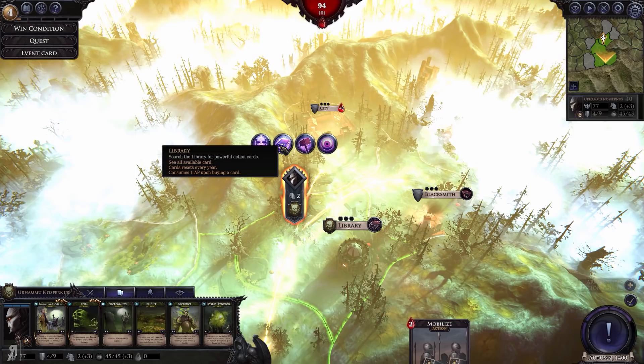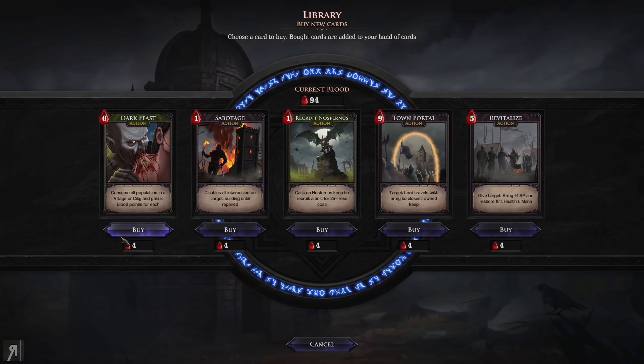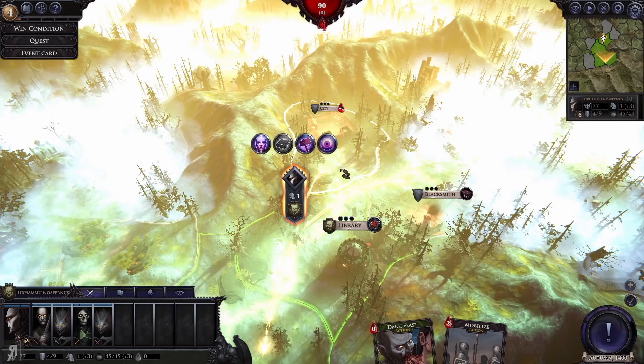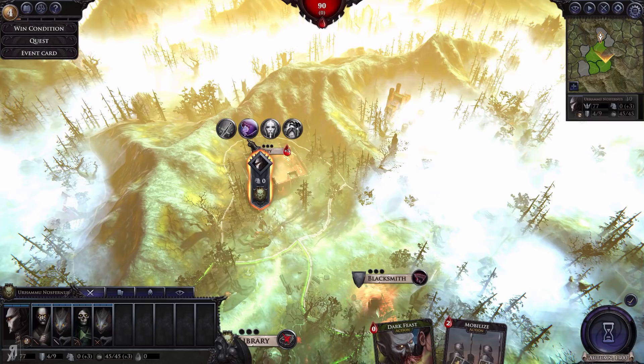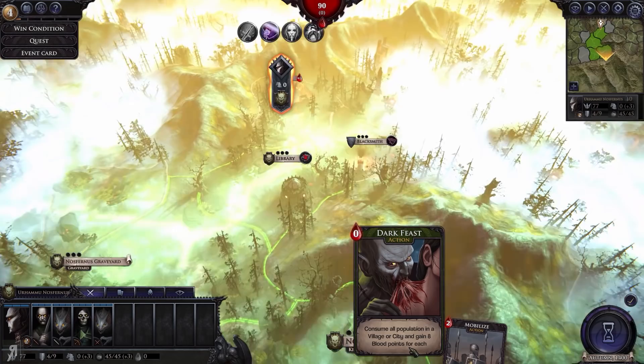At the library you can search for powerful action cards, and the cards reset every year. Looking at the options — Consume: consume more population in a village or city and gain 8 blood points for each. That might actually be kind of good. I'm going to take that. Then we'll move on to the city over here where we can feed, gaining 9 blood points per population. Dark Feast isn't actually that good but we can use it from far away.